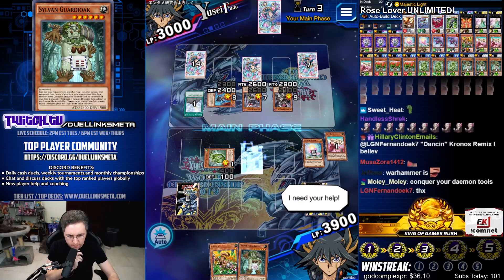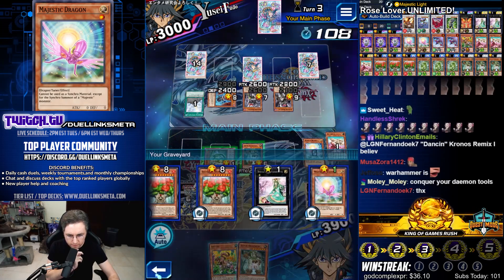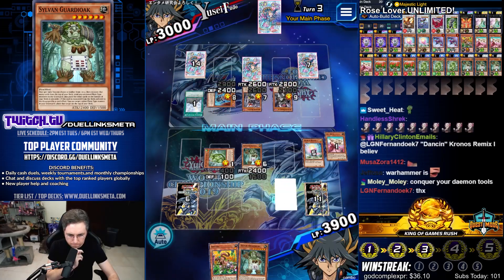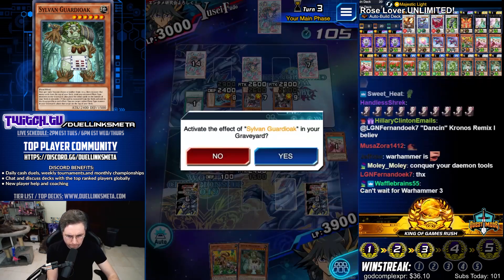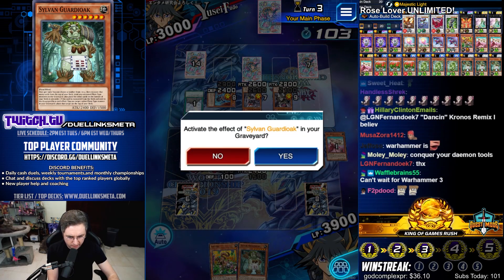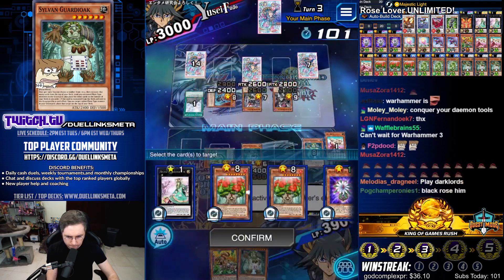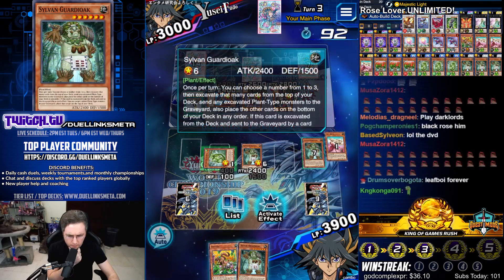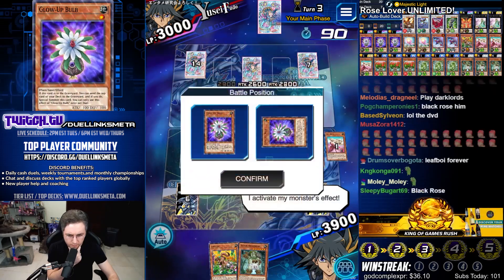My favorite part of this deck was being able to special summon a monster and mess up our opponent. I activate my monster's effect with our mills. Guardi Oak — put a card back on top of the deck. What do we want to put back on top? Maybe a Hermtree. I activate my monster's effect. Hermtree to the top. I activate my monster's effect — mill into Black Rose.